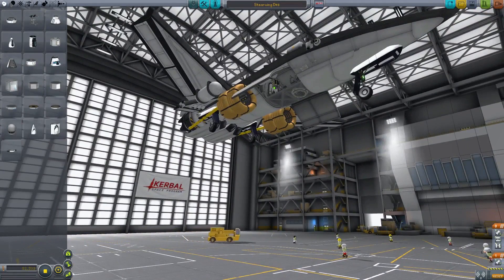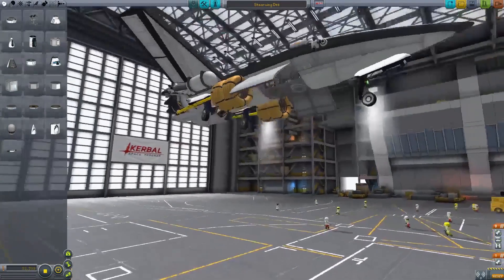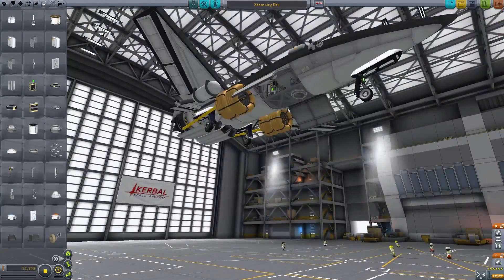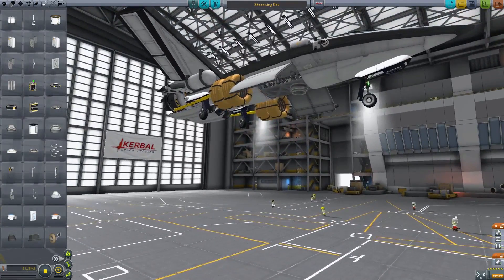Building with cargo bays can get tricky, especially with parts that love surface attachments. In those cases, all you need to do is use our new keybinding. Hold down alt while building to turn off every surface attachment, meaning you only need to point a piece at a node, rotate it to the right position, and… that was not the right position. Oh well, let's go to space anyways.